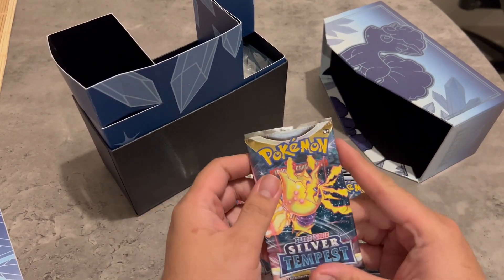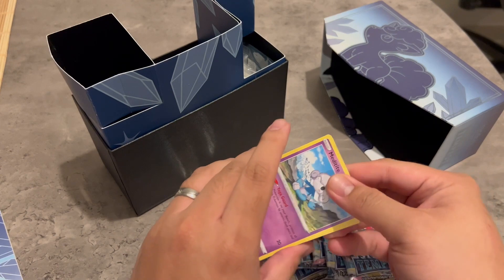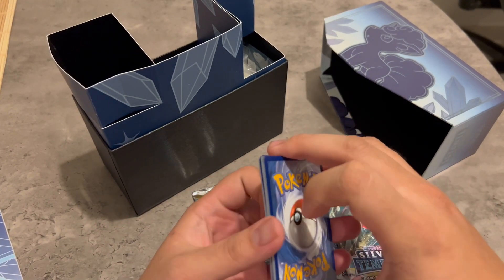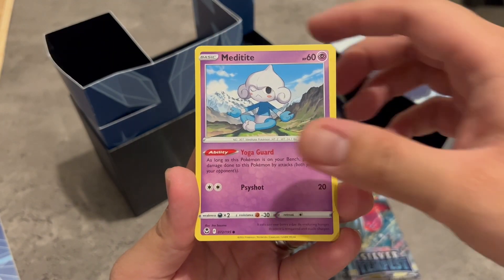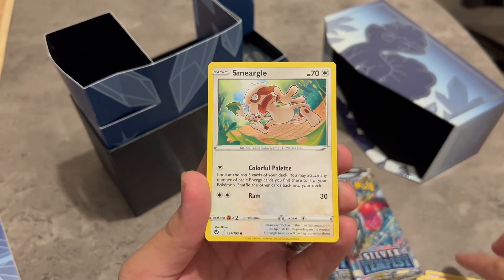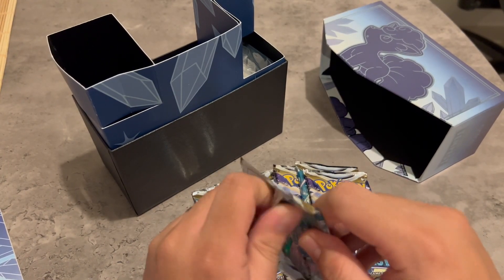Alright, we have our eight packs. First pack — code card here. Ooh, it's a Grass Energy. Toxicroak, Dragon Deer, Meditite, Chinchou, Dratini, Smeargle, Beldum, and Talonflame. Alright, moving on to our second pack.